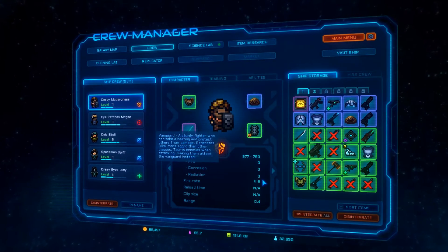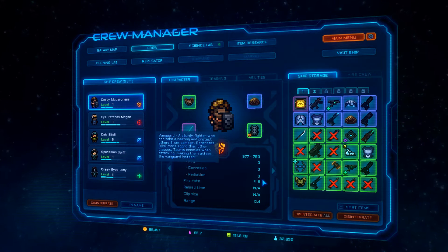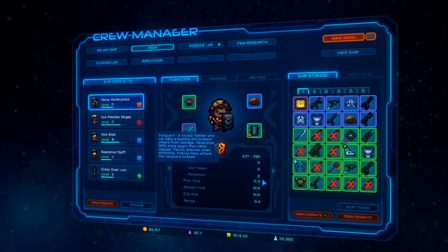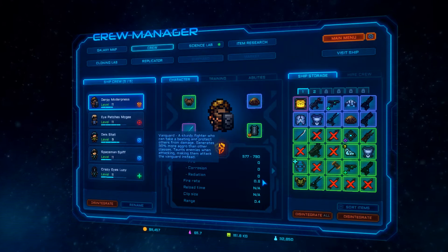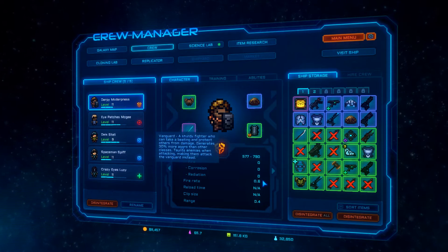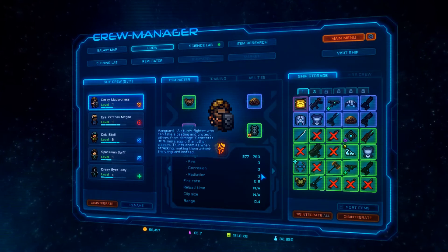I've set him to be a Vanguard. A Vanguard is a sturdy fighter who can take a beating and protect others from damage. Generates 30% more aggro than other classes. Taunts enemies when attacking, making them attack the Vanguard instead. So he's really helpful if you've got a really high level, and since this guy's level 11, it's really helpful.